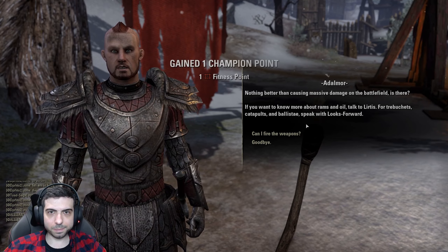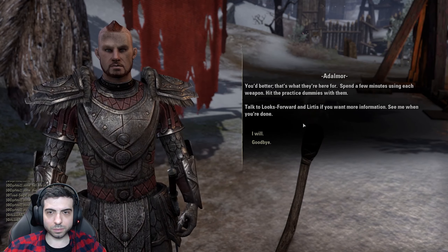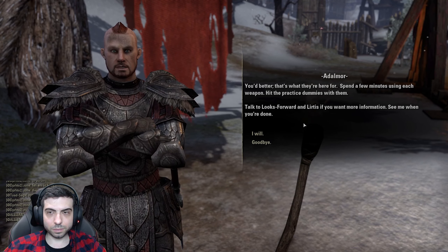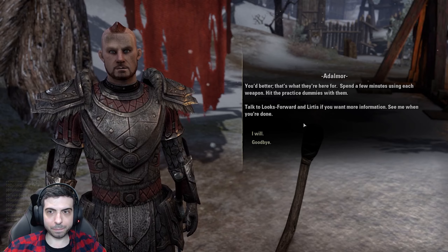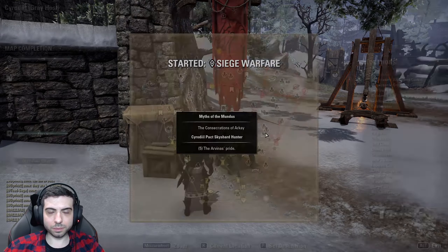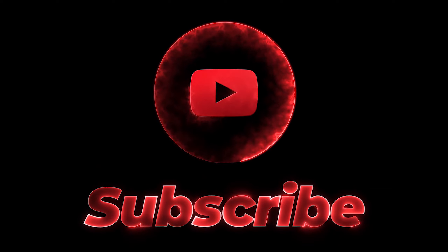If you want to know more about the rams and oil, talk to Lurtis. For trebuchets, catapults and ballistics, speak with Looks Forward. Spend a few minutes using each weapon. Hit the practice dummies with them. Talk to Looks Forward and Lurtis if you want more information. See me when you're done. And that was the first mission — Welcome to Cyrodiil. Interesting. We'll see you next week. Bye.